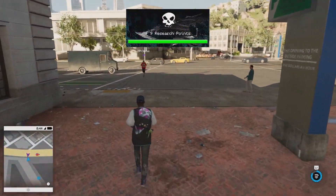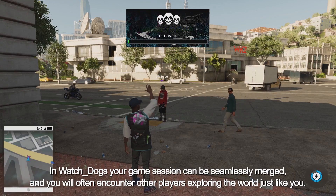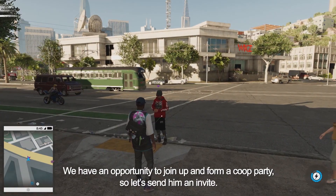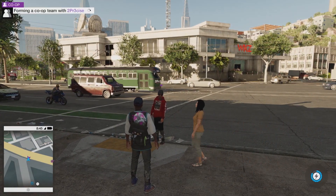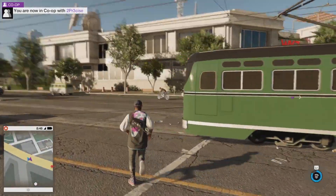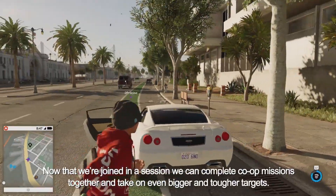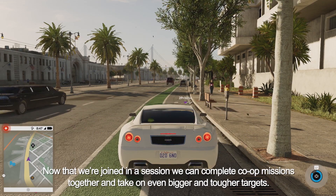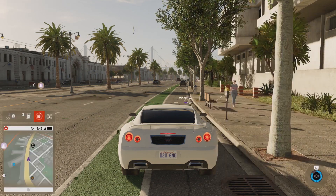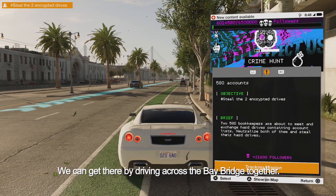Up ahead, we'll notice there's another player hanging about. He's easy to spot because of the purple icon and the gamer tag over his head. In Watch Dogs 2, your game session can be seamlessly merged, and you will often encounter other players exploring the world just like you. We have an opportunity to join up and form a co-op party, so let's send him an invite. Now that we're joined in a session, we can complete co-op missions together and take on even bigger and tougher targets. Two hackers are better than one. We're going to head across the bay to Prescott in North Oakland to infiltrate a gang lair. We can get there by driving across the bay bridge together.